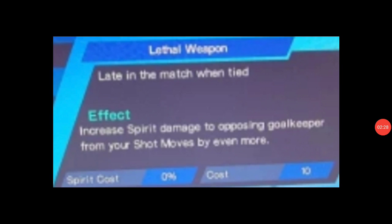So this is the skill you're going to be getting for Napoleon: late in the match when tied, it increases spirit damage to the opposing goalkeeper from your shot moves by even more. This actually makes France more formidable and Napoleon more of a threat.